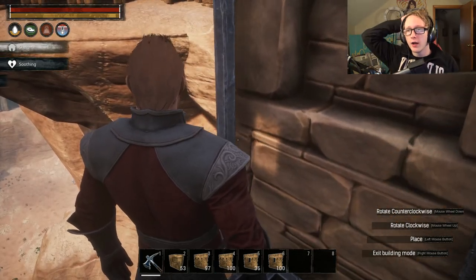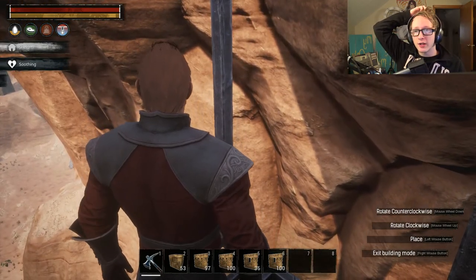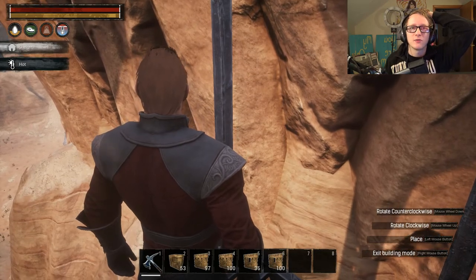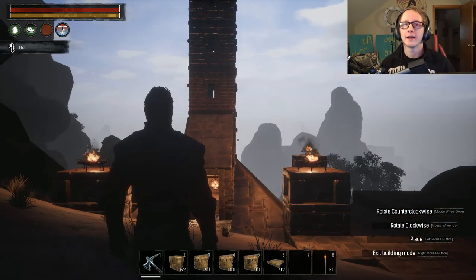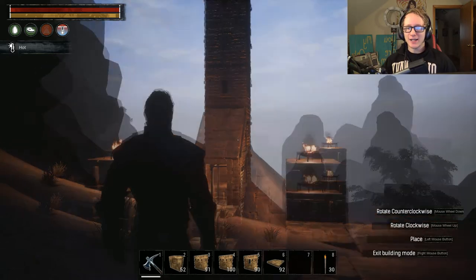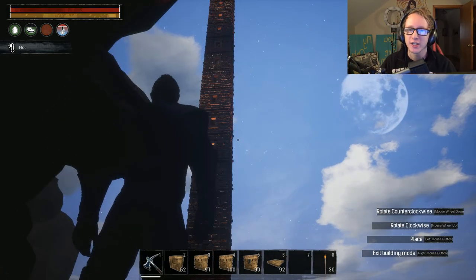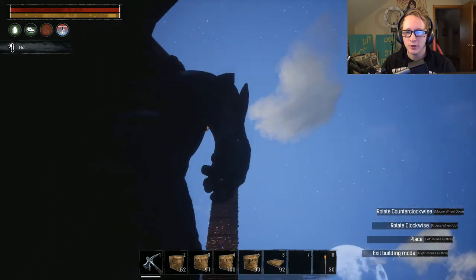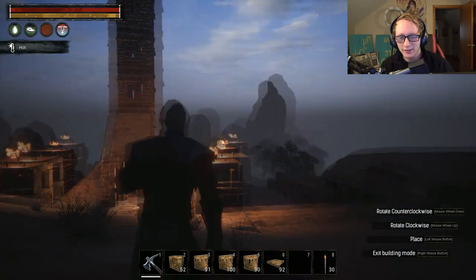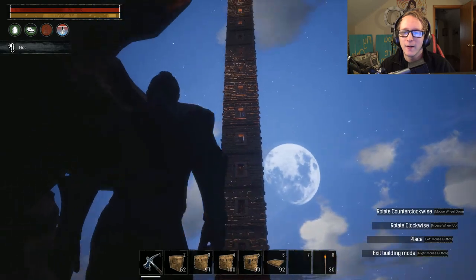We're going to finish this and then figure out how we want to handle the architecture — I want to start framing this building with those little pillars and overhangs I've been talking about. Our building is done, and I thought it'd be cool to do this reveal towards nighttime because I added some braziers. Every six windows I put a brazier up, and then there's some lighting on top. Lighting really makes things look good in Conan Exiles — it's a great tell of whether you're building something that makes sense in this world.